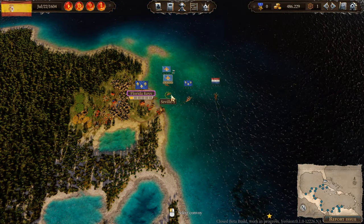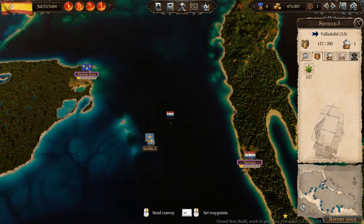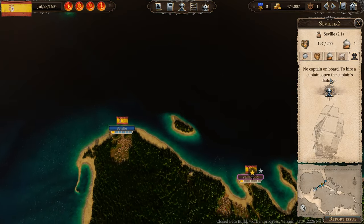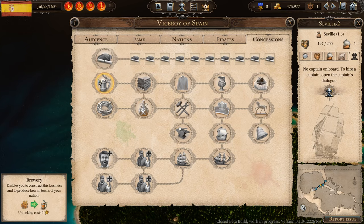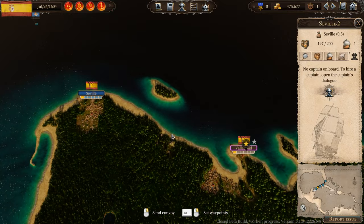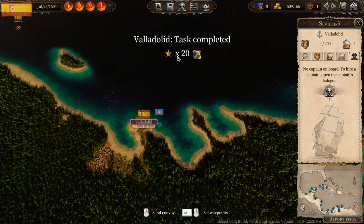Let's head to Florida Keys with our ships to purchase the hemp. We still have the task to deliver hemp to Valladolid until August 12th — that's something we can easily do. There's my other convoy — I always check how much profit they're making; the profit has increased. Those ships don't have a captain on board yet, so that's another thing to sort out. Let's sell all the hemp in Valladolid — and there we go, task completed!